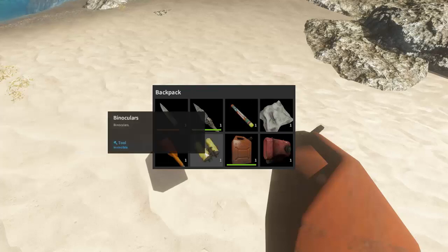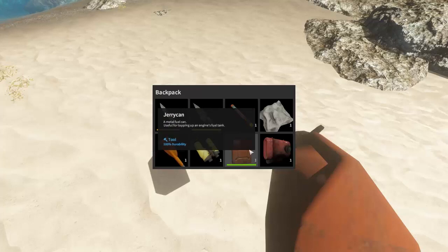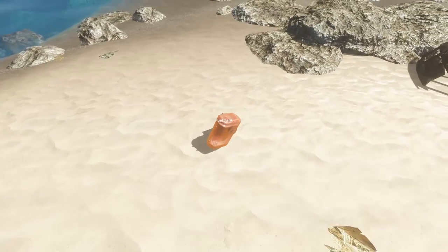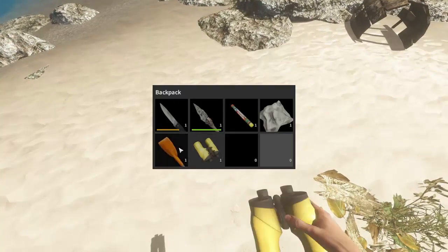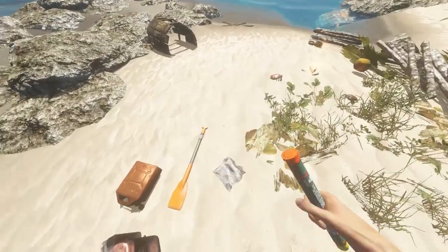A paddle again. Binoculars — they're invincible. Jerry can — a metal fuel can, useful for topping up an engine's fuel tank. It's got a durability; I imagine that's how much fuel is left. Fuel tank — number two of four parts to an engine, craftable. So I need to find another three parts to make a fuel tank. I'm going to drop the paddle, the cloth, and the morphine.